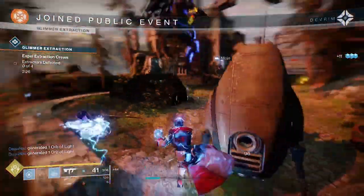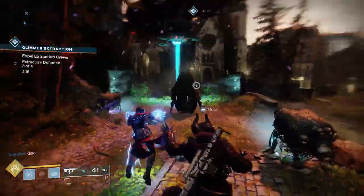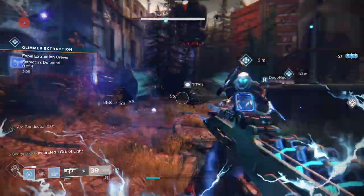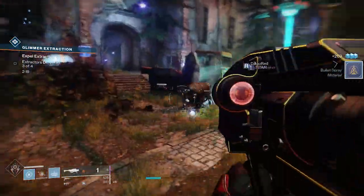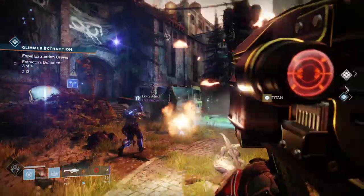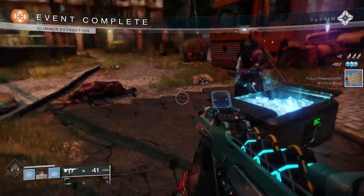Public events are also a really good way to get some gear as well as some glimmer. Whenever you see one nearby you can just go ahead and join up — all you need to do is hit one of the mobs or get involved in one of the objectives and that will automatically start your progress toward finishing the event. Keep in mind that during a public event you might be moving from one area to the next, but generally there should be other people there with you, so just follow them and you'll get used to the events as you complete them. As soon as your event is finished, grab the loot cache that appears and enjoy your gear.